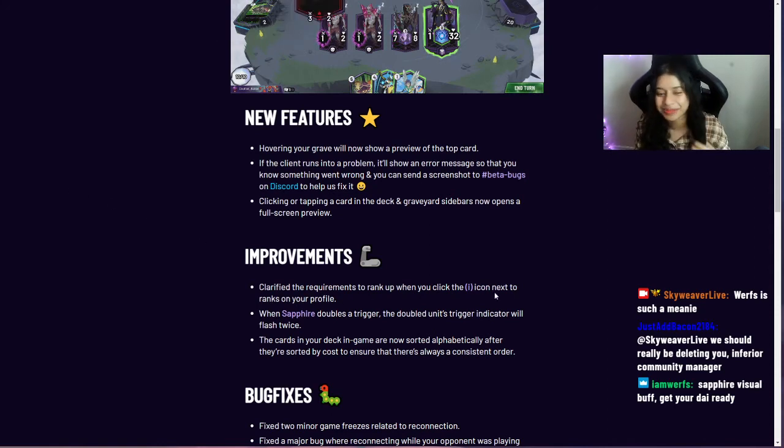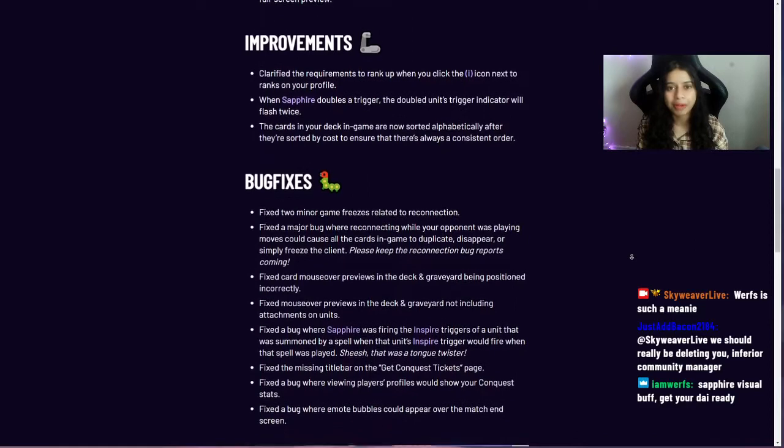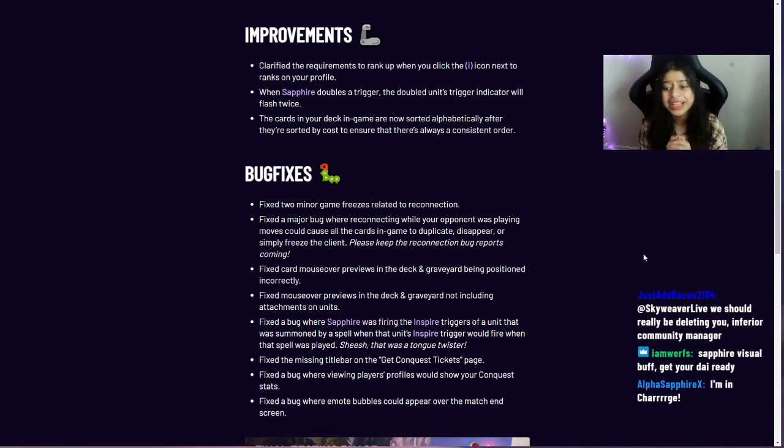Now for bug fixes — we're always working on patches and more fixes are coming. This week, we fixed two minor game freezes related to reconnection. We also fixed a major bug where reconnecting while your opponent was playing moves could cause all cards to duplicate, disappear, or freeze the client. Please keep sending reconnection bug reports via the beta bugs channel on Discord, DM, social media, or the in-game feedback button.